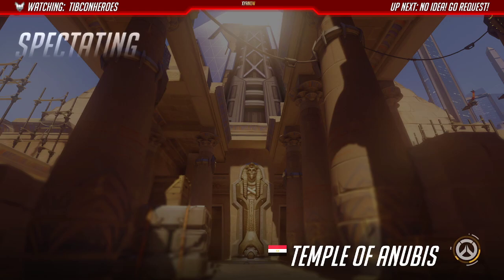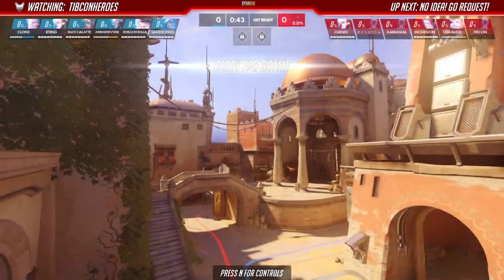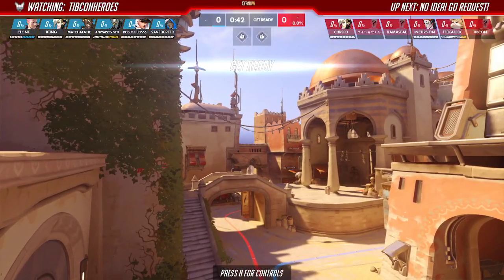There we go. So Anubis — Anubis is a pretty fun Monkey map. Second point is not that good, but other than that it should be fine. We are looking at... oh, Tiffcon? There's no Tiffcon Heroes.